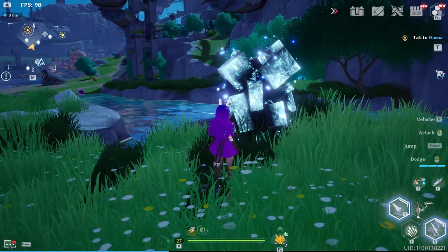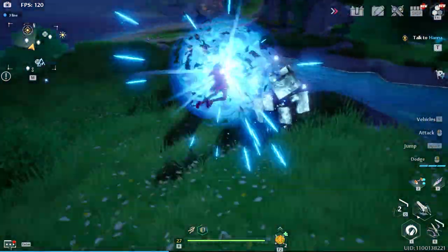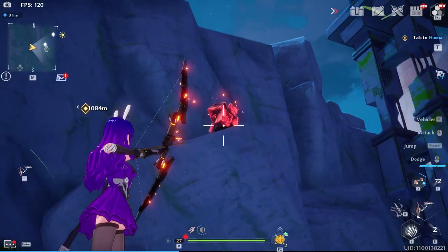Similar to Genshin Impact, Tower of Fantasy has elemental resources that you have to use a certain weapon to gather. Red being fire, blue being ice, and purple being electric, as a couple of examples. So make sure when you see them in the world that you equip the correct weapon.